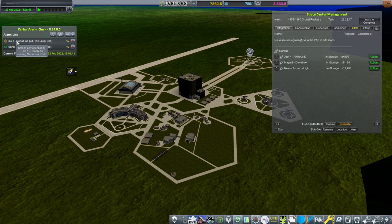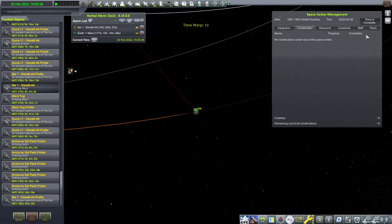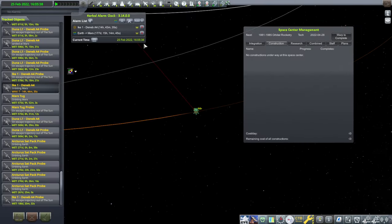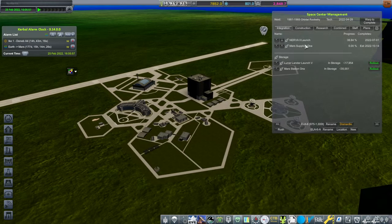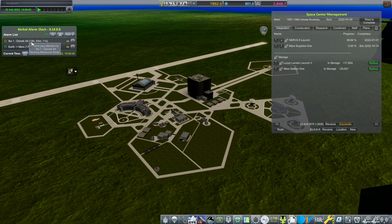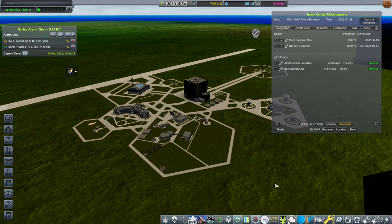We do have to pay attention to this probe that I mistakenly allowed to run out of power. We're going to need to pay attention to that and land it on Deimos and Phobos, hopefully. The pad is complete before we pay attention to that, so I'll queue up the construction. It's going to take until October. Let's get the supply launch first. The Nerva 2 launch isn't actually meant for Mars, after all, but it could help with a Mars thing if we could get it done in time.